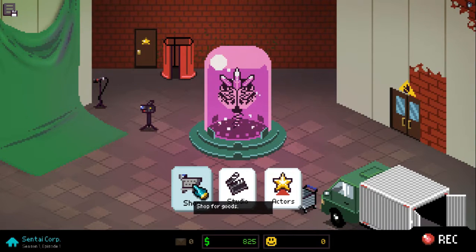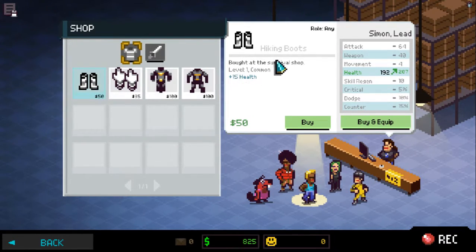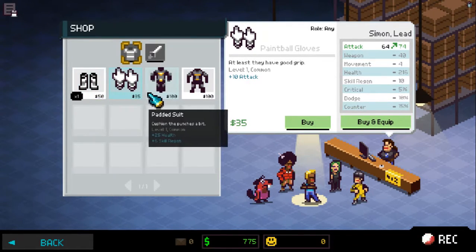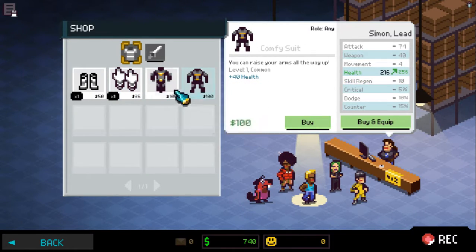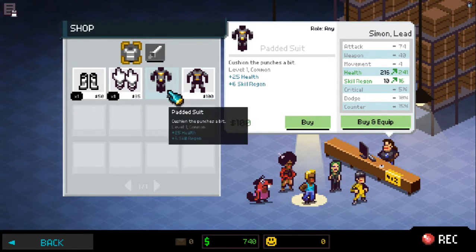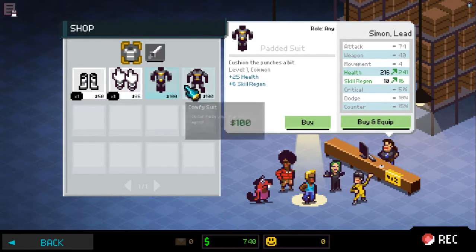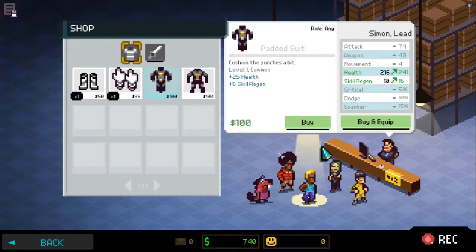Now I am going to shop for my characters. The boots are about $50 and they raise this guy's health up by $15 — I mean, 15 HP. I'm going to buy that for him. Here are the gloves, which are plus 10 attack. And there's the padded suit — plus 25 health and plus 6 skill return — and the comfy suit which is plus 40 health. I'm going to buy the padded suit even though it has less HP.